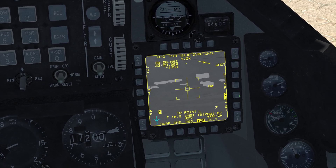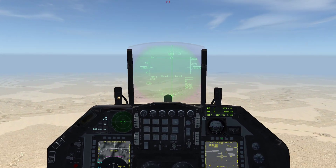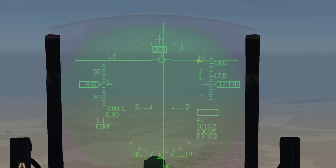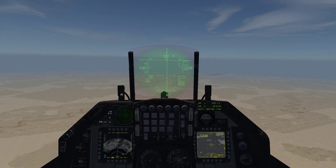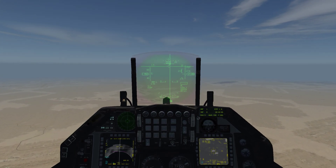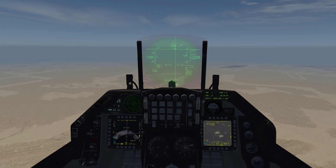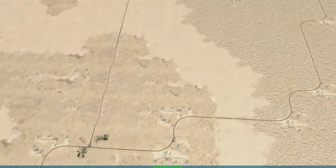Now we're going to fly towards it and speed up the game a little to get closer. If you look in the top right of the HUD you can see an arrow facing to the right — we're going to wait until that arrow comes down into the bracket and hits the bottom. As soon as it hits the bottom we press and hold weapon release. Once it hits zero we press and hold weapon release — and there we go, the bomb has separated from the aircraft.